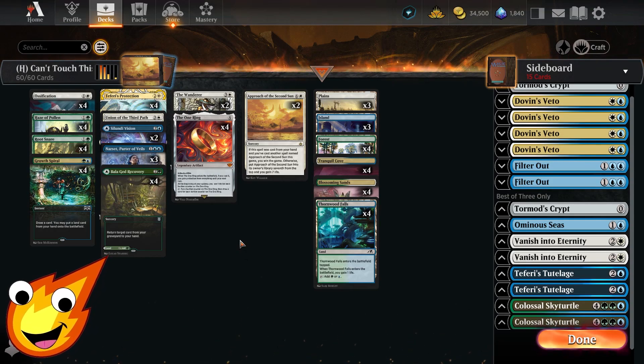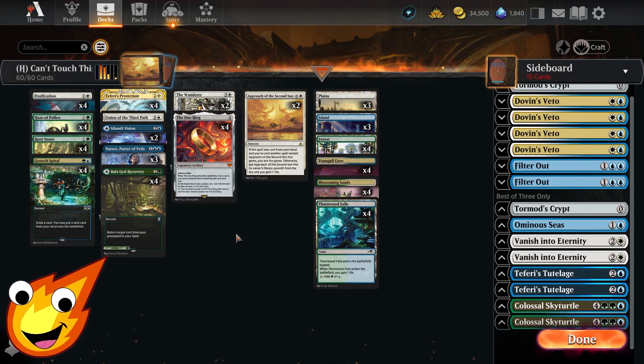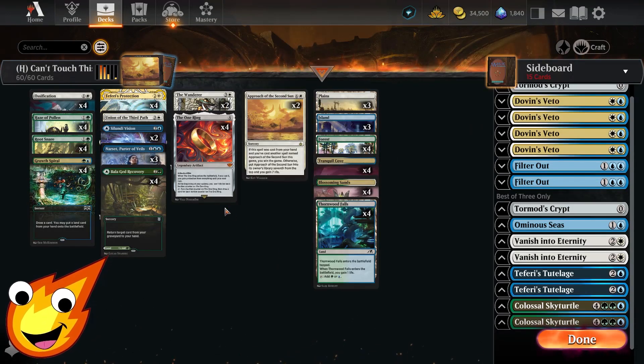Teferi's Protection gives us basically a whole turn to stall out and make sure everything on board isn't affected, giving us another chance to get closer to victory. The One Ring is also essential — even on a budget it's incredibly powerful, giving protection from everything for a single turn and helping us draw cards at the cost of some life. We also have The Wanderer, which prevents all non-combat damage dealt to us and other permanents we control, effectively turning off burn effects.